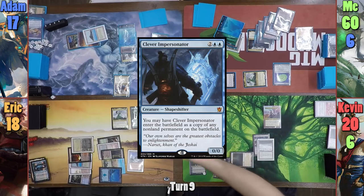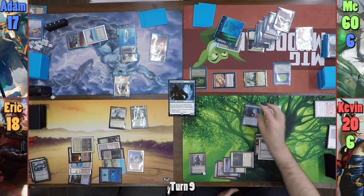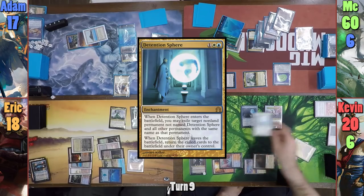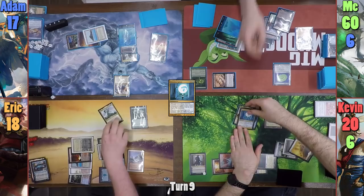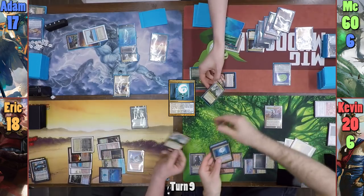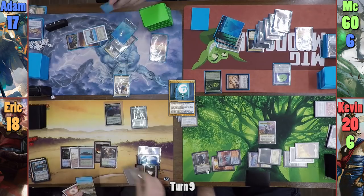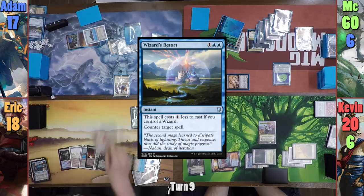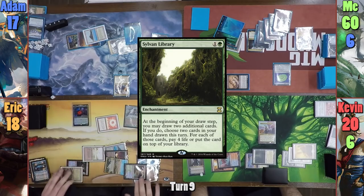He then casts Clever Impersonator, having it come into play as a copy of Muldrotha. There are now 3 on the table. He plays a Plains from his graveyard and casts Detention Sphere, exiling his Muldrotha, my Muldrotha — which I send to the Command Zone — and Eric's Muldrotha. Kevin then passes turn. Eric pays 4 and casts Jota from his hand. Adam counters it with a Wizard's Retort, and Eric then casts a Sol Ring before recasting Jota once more. He then casts a Sylvan Library and passes.